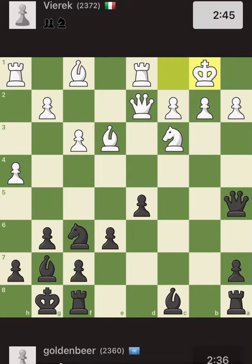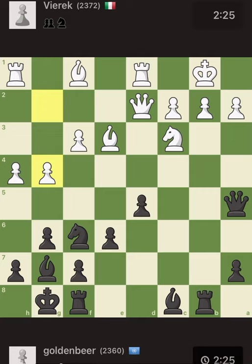But this opens new doors for black. Black simply plays rook b8, saying: I want to take your b-pawn and destroy your king's defense. White is not careful and just attacks the black king — and this is the end of the day. Can you spot the winning move for black?